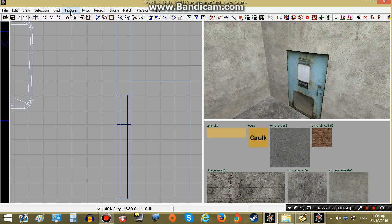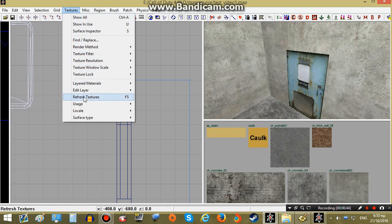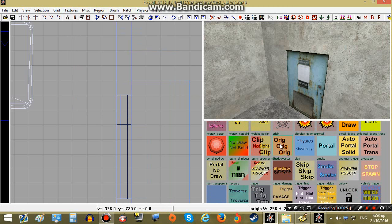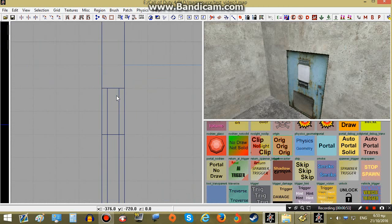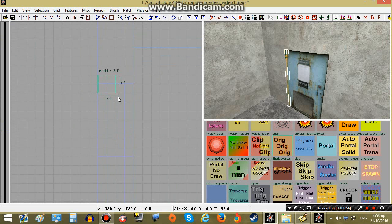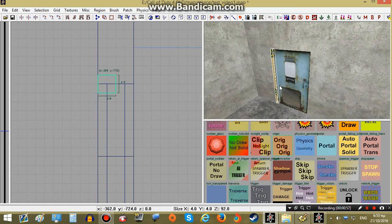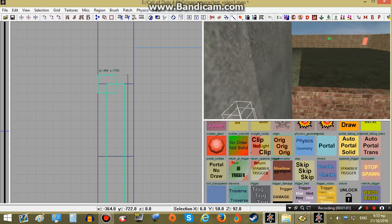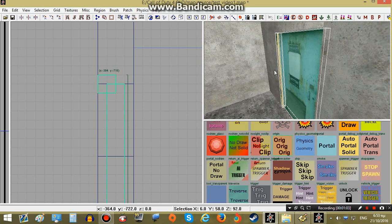Before I make this a brush model we will need an origin brush, which will define the hinge — the rotation center of our door. To add an origin brush we will have to go to Textures, Usage and Tools. The origin brush is right here. I will put the origin brush alongside our door so they act as one brush model.